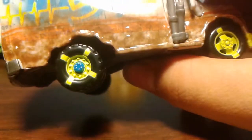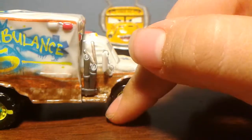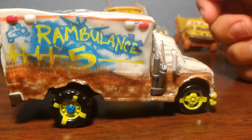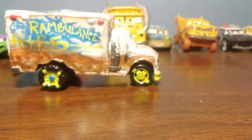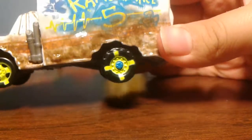Now let's look at his tires. Dr. Damage has treaded tires in the back and normal tires in the front. I really like Dr. Damage's treaded tires — they just look really cool. You can also tell that he's kind of slanted, with his tail slanted down a little bit, and he's lifted from the ground really high. His wheels are also a neon yellow or green, and the back tires have a blue dot in the middle of them.